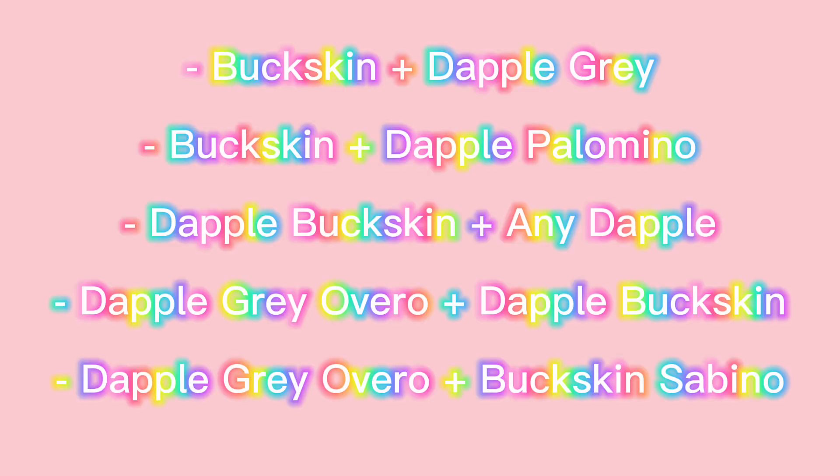To breed a Sooty Buckskin: a Buckskin plus a Dapple Gray, a Buckskin plus a Dapple Palomino, a Dapple Buckskin plus any Dapple, a Dapple Gray Overall plus Dapple Buckskin, or a Dapple Gray Overall and a Buckskin Sabino.